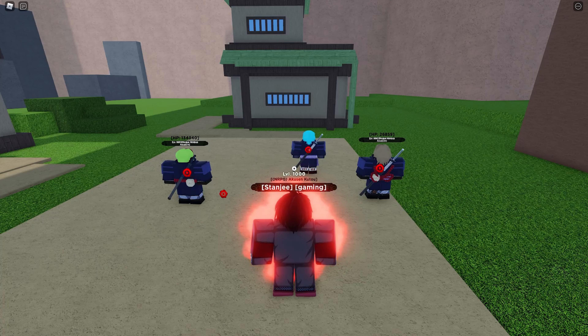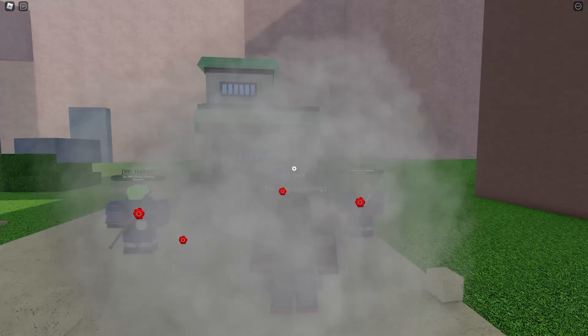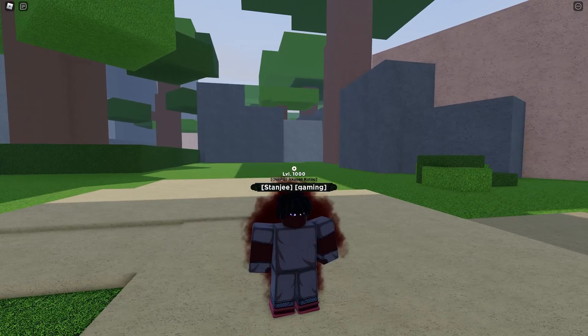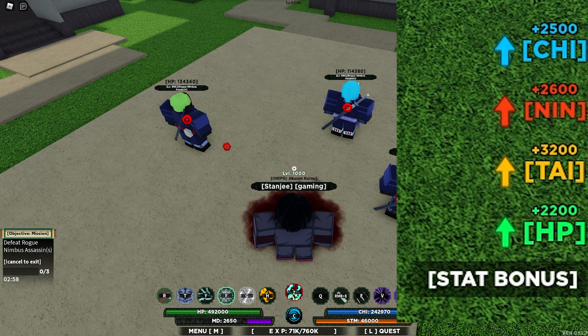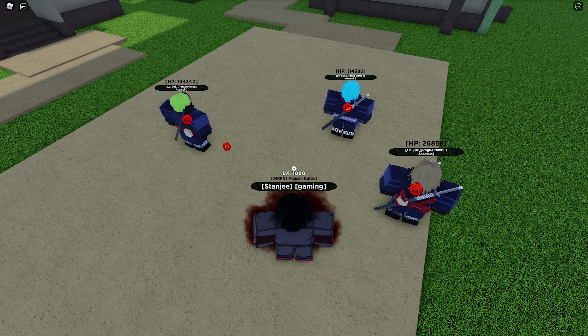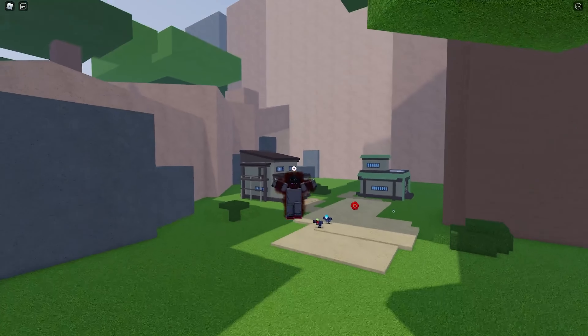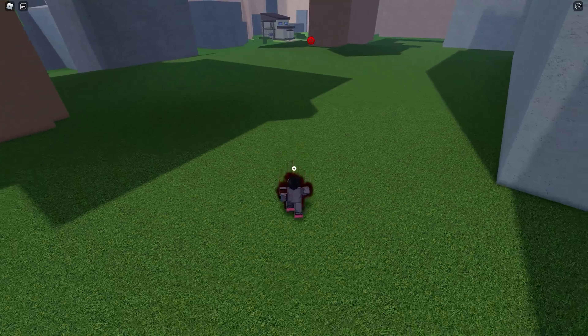Moving on to the seventh mode. The requirement is level 600 on the Demon Gate Spirit. There's a noticeable change here — the flames become black dark dust flames and your body gets very dark. The stats are: 2,550 chakra, 2,500 ninja suit, 3,200 taijutsu, and 2,200 HP. The C mode shoots a giant dragon at the player and does a big explosion when it hits.